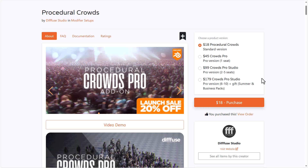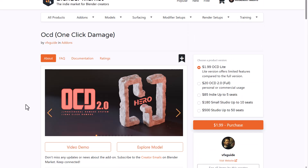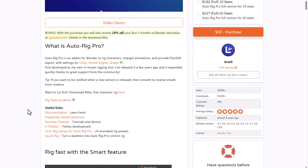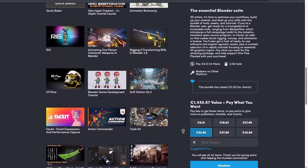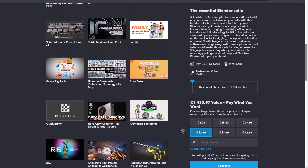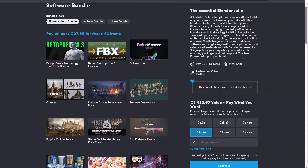For those thinking about working procedurally and wanting to take advantage of this procedural crowd tool, links will be in the description. We'll also put more links for other cool stuff. If you want tons of add-ons, assets, and tutorials available for little to nothing, that's in the description too. Let me know what you think in the comments, give a like if you enjoyed this, don't forget to share with a friend, and I'll see you guys in the next one. Peace.